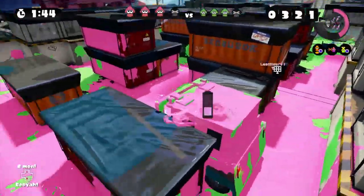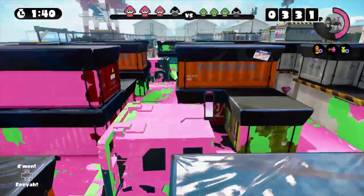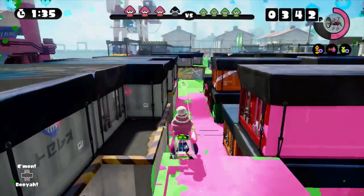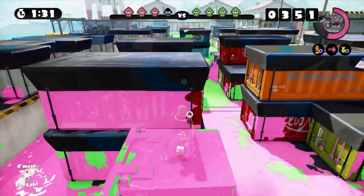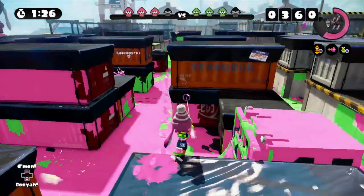I spent a vast majority of the match just staying over here, because that's what the Charger is for — guarding locations. Since I'm using the Kelp Splatterscope though, I make sure to throw my Sprinkler in locations just a bit forward, so I can at least keep my opponents either distracted or ink over some places.